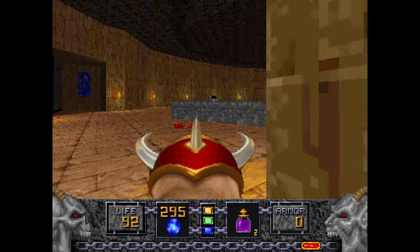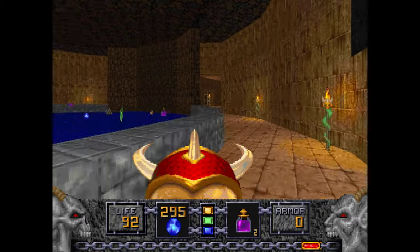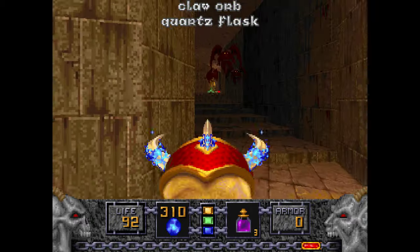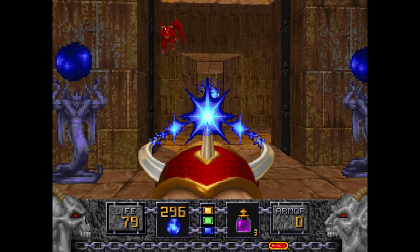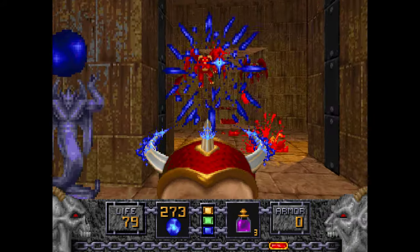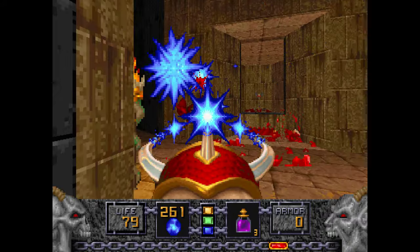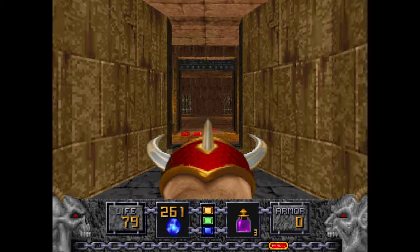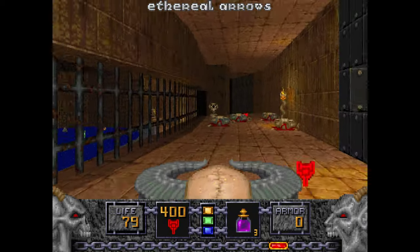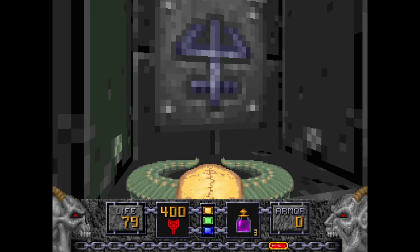Now that you've got the blue key, you can enter the blue door. An Ophidian will pop out of this area with the banner, and several Gargoyles will wait for you — they're basic Gargoyles. This Ophidian was guarding a Hell Staff, but we already have one with full ammo. But if you didn't get the secret at the start, it's a good way to get the Hell Staff.